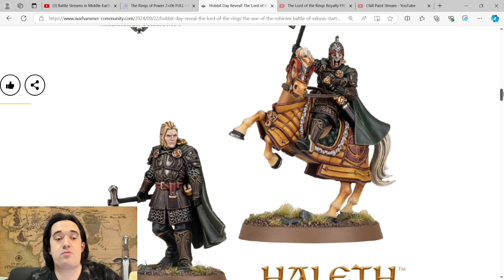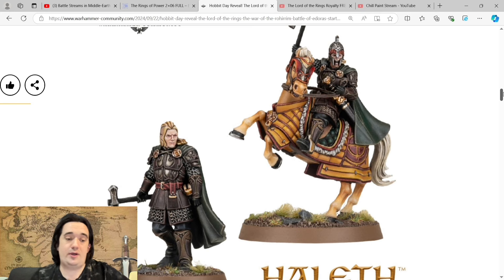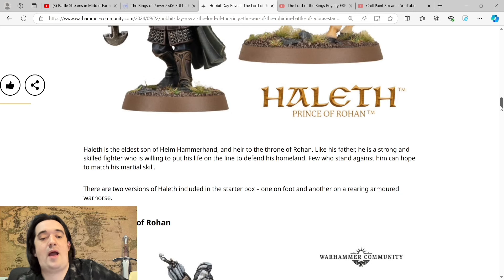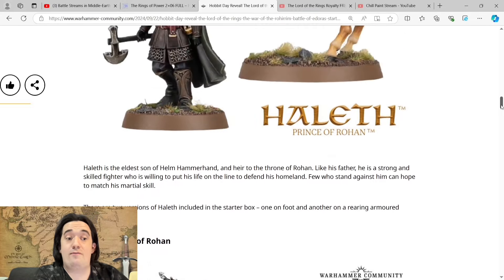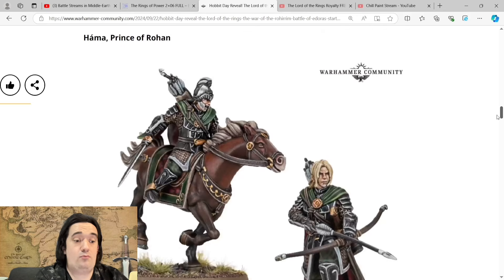I'd assume this kit has different weapon options — he's got an axe here, but on the foot version he doesn't have a sword in the scabbard, so I'd assume you can swap the axe for a sword. I think the foot model takes it for me. Halith is the eldest son of Helm Hammerhand, heir to the throne of Rohan. Like his father, he's a strong and skilled fighter. There are two versions of Halith in the starter box — one on foot and another on a rearing armoured warhorse. 'Warhorse' may be a new profile — it's got quite a lot of barding, so maybe it could be Defence 4.